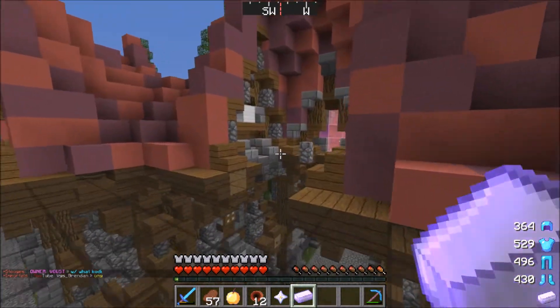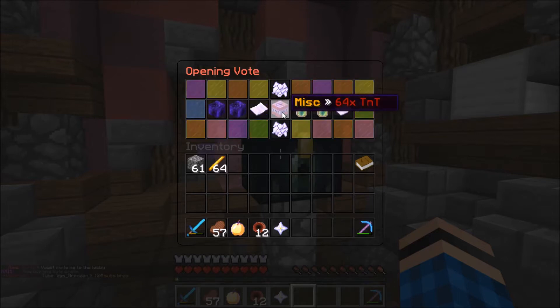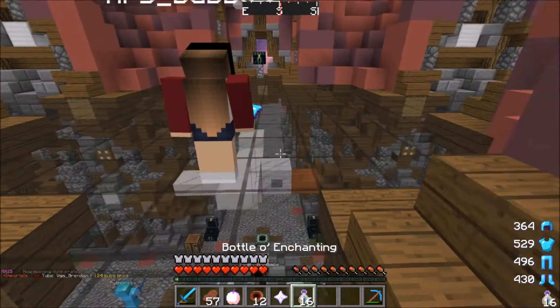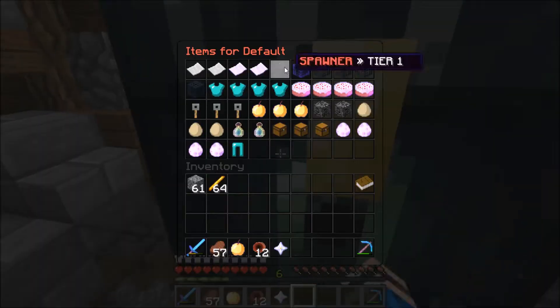So we're going to go ahead and start off with the first one — the vote key. Let's see what we can grab here, something good. Boom, XP! I'll take XP but only 16 bottles, so not way too good, but XP is XP, so I'll take it.